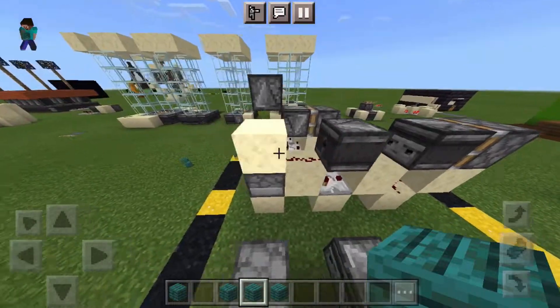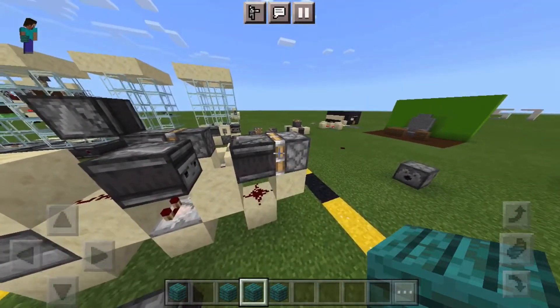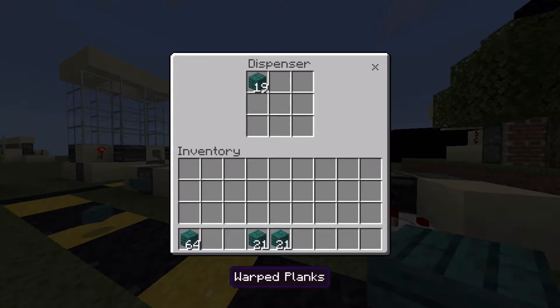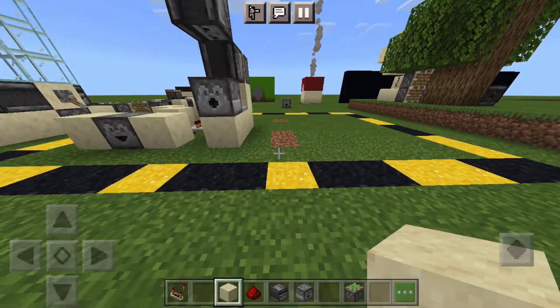The next design is more of a longer one than a higher one — vertically it's not that tall, but lengthwise it's massive. It is a bit resource-hungry, so it's not my first choice of dispensers. For this design you'll need 8 regular blocks, 2 redstone dust, 2 observers, 1 dropper, 1 comparator, and 1 sticky piston.